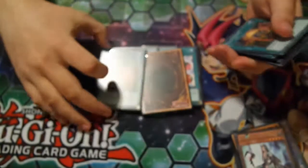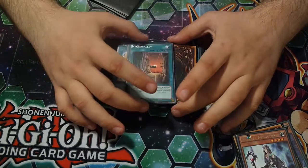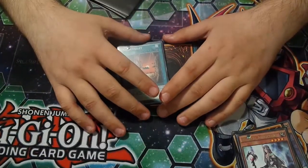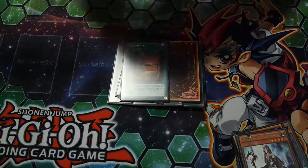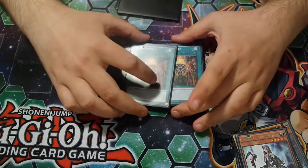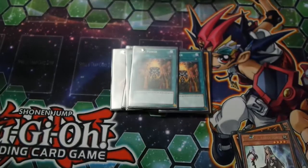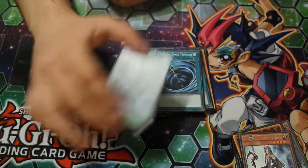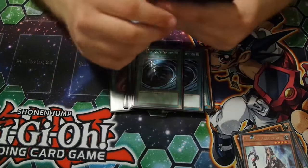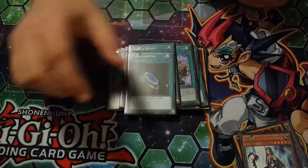We have 2 Necrovalley — you could switch this with Void Expansion which summons a token every standby phase, but I feel like Necrovalley destroys more decks because Pendulums and Amorphage cards aren't really affected by the Graveyard, so this is a good pick. Now 2 Mage Power — you use a lot of spells and traps in this deck, even Pendulums. I once got a token up to 8,000 attack with just these two. Double MST to get rid of back row — I didn't go for Twin Twisters because you don't want to discard cards. 2 Pot of Riches just to recycle the deck, and one Terraforming to search out the Necrovalley.